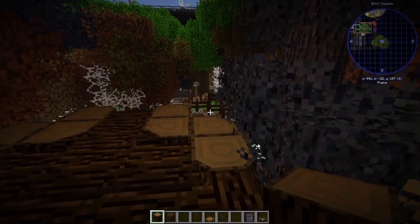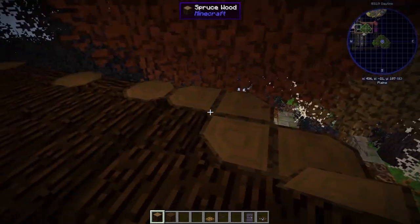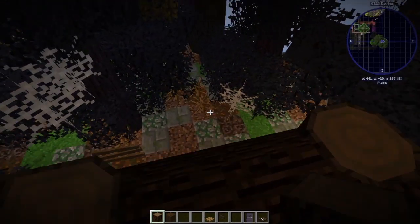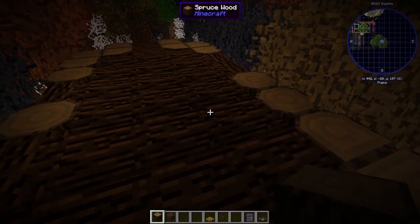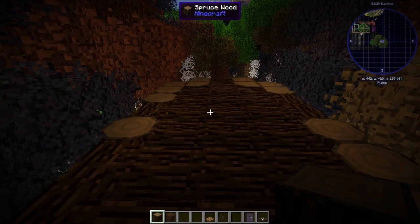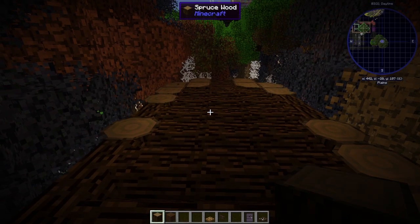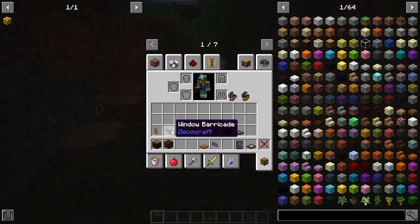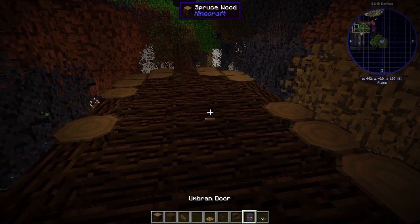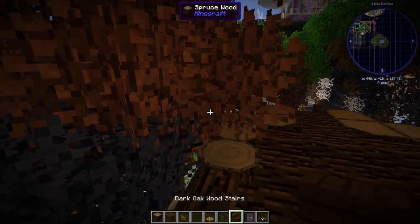The door and windows are probably a bit too posh, but I'm going to put the board - the window barricades - across them, so they won't look so posh. I'm just going to be doing the roof now.